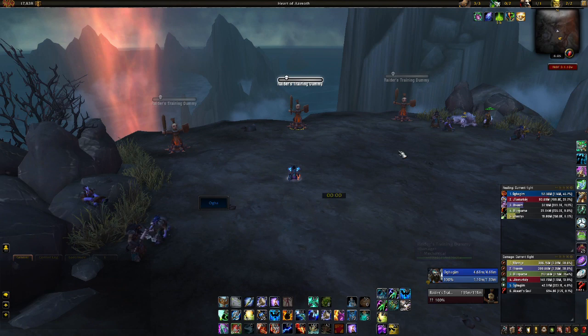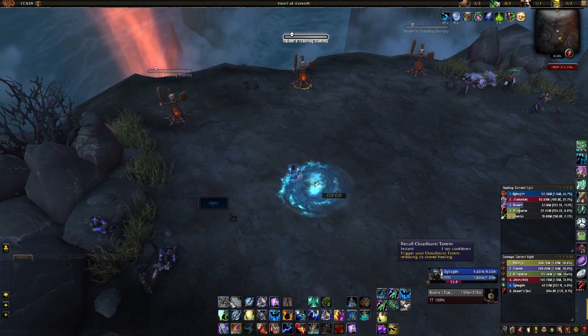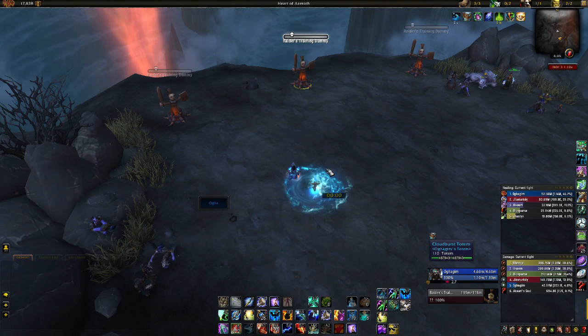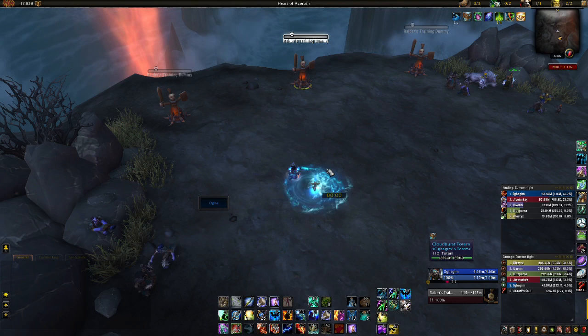Another tip is with Cloudburst Totem. What you can actually do is, when you're in the middle of casting a healing spell, you can queue up Cloudburst Totem. What will happen is your Cloudburst Totem will absorb the healing spell that you just finished casting. That's a way to get an extra spell cast absorbed into your Cloudburst Totem.